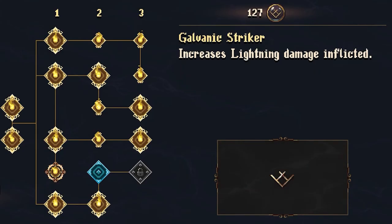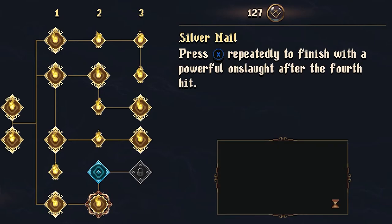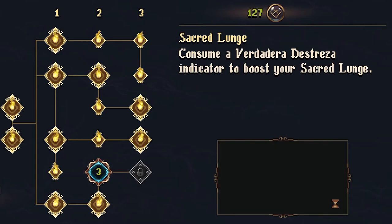As you will have come to expect, the Rapier and Dagger has a detailed skill tree, granting you new attacks and abilities, all focused on ripping your foes to pieces.